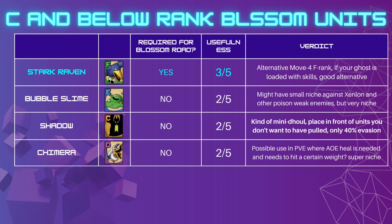Shadow is kind of a mini duel unit. If placed in front of a unit it avoids that unit being pulled forward by effects like Saruman Slayer's, but it's only 40% invasion. I'm considering him given that he can pass through obstacles and block the enemy's way, so he could be useful in that manner. Chimera is a first-of-its-kind AOE healer at D-rank and below — that's quite interesting, though the heal amount is mediocre. I don't see content right now where we need that, but in future PVE content where weight matters like AOB and other battles, he might be good. Very niche, so park until later. Of this list, I'd definitely blossom Stark Raven; the rest I'm going to park until I need them.